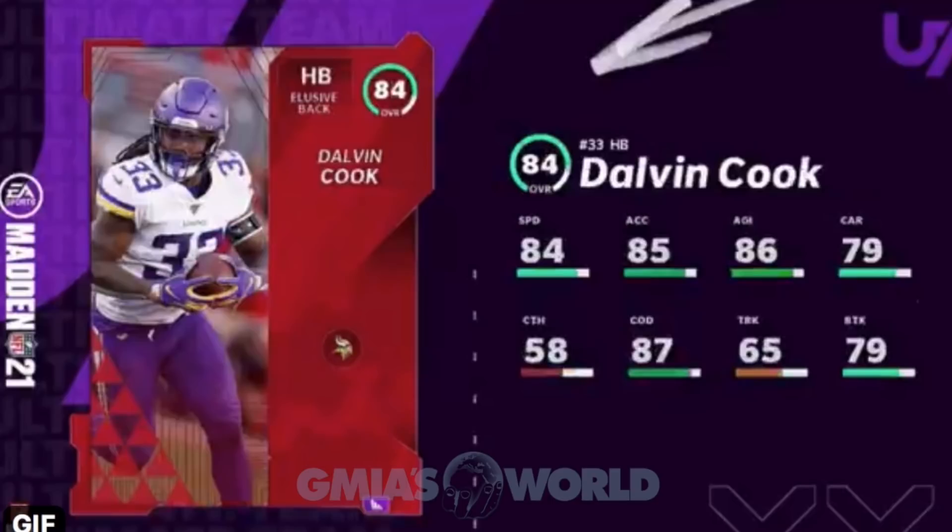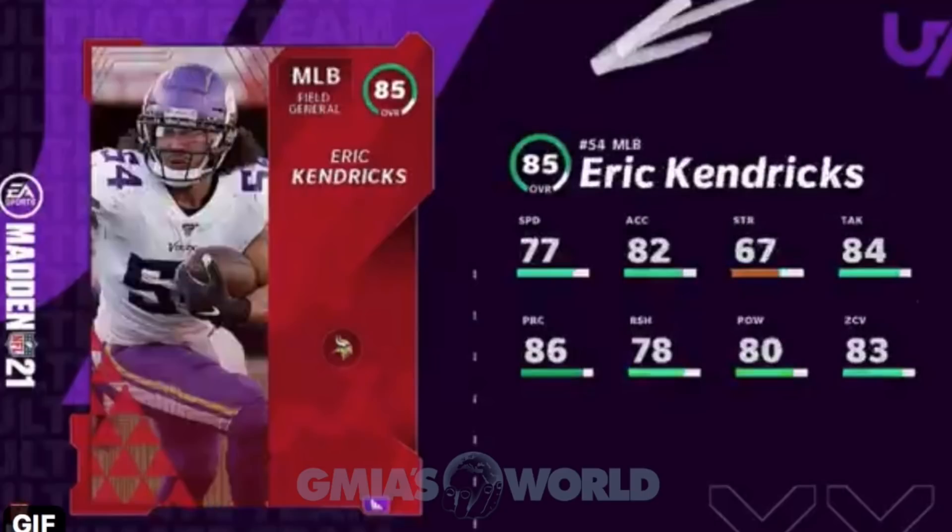Dalvin Cook — showing the Vikings some love. 84 speed, 85 acceleration. Very similar numbers to Nick Chubb. Dalvin Cook is a speedster — they both look really fast on the field. We could probably rock with him. He's at 84 overall with the power-up symbol on his card. Give him a sprinter ability, get him to like 86 speed — it might work.